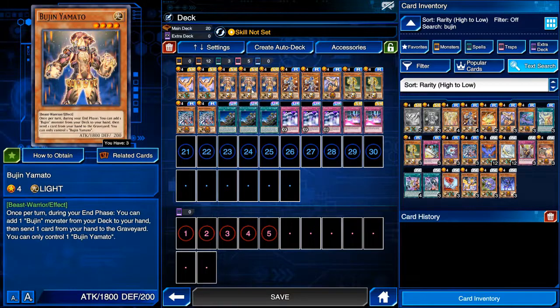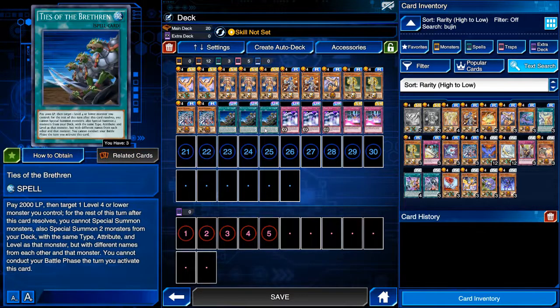Basically it's a 'protect the Yamato' deck — that's all you really do. The strategy is actually good, especially from low rank to Platinum; you're going to trash a ton of people. I think Restart might work a little bit with this particular deck since you don't really care too much about how many cards you have in hand, but rather getting Ties of the Brethren to your hand as fast as possible. Balance doesn't work with this since they nerfed it.